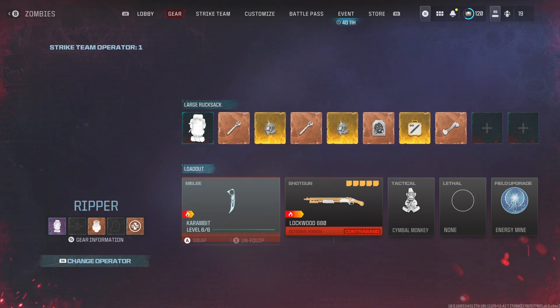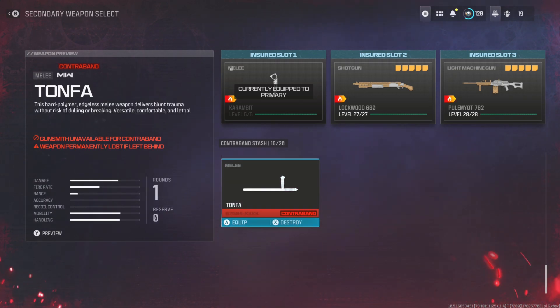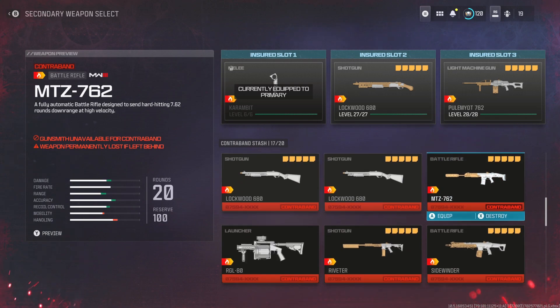Go ahead and unequip it. This will go back into your contraband stash items. And then you can reapply the insured weapon to slot two, because it doesn't have a cooldown. So you can literally rinse and repeat all of the guns that you wish to duplicate in order to do camo challenges or whatever. Super OP.